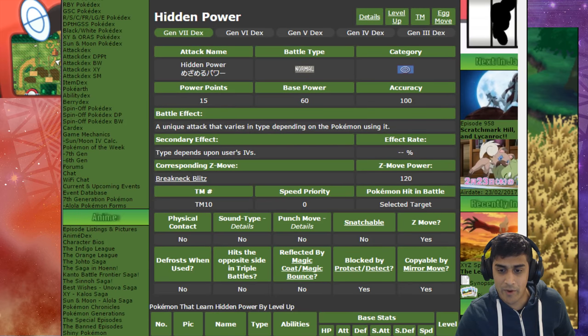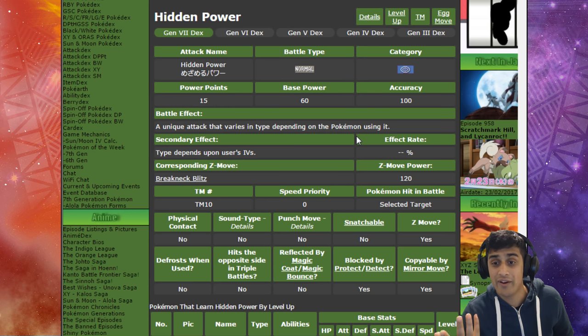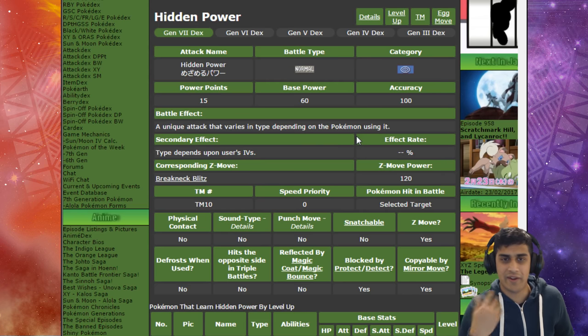We're going to pop open Serebii.net and we have Hidden Power here. For Gen 7 it says: 'A unique attack that varies in type depending on which Pokemon uses it.' Of course if you want a certain Hidden Power, it depends on your Pokemon's IVs. But unfortunately, as we just saw, the Z-move is just going to be Breakneck Blitz regardless of what your Hidden Power type is — which really stinks.